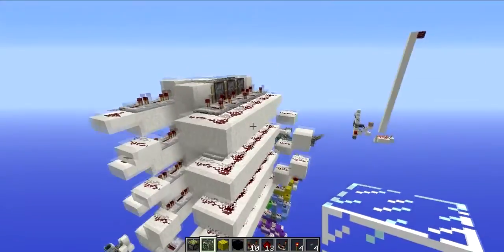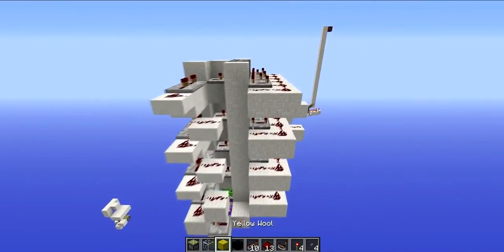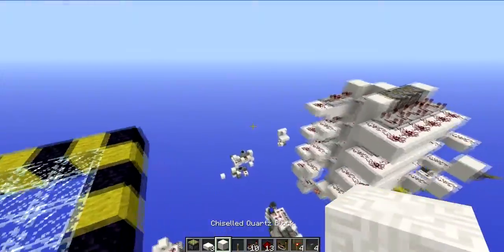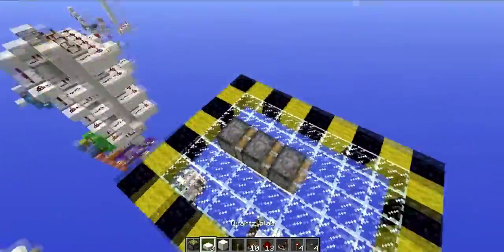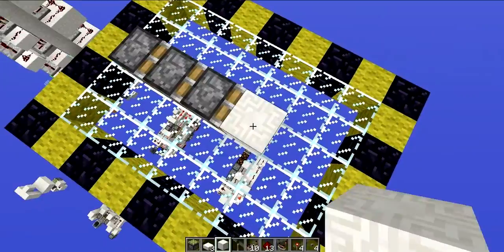So I guess as this is a request, it would be pretty useless if I didn't show you how to build it. It's pretty simple and I'll get right into it now. To start off with, you're going to need a 5 by 7 area. Then in the middle of this area and one block from the end, place your three pistons so you have it looking like this. Then place your block on front and you're ready to go.